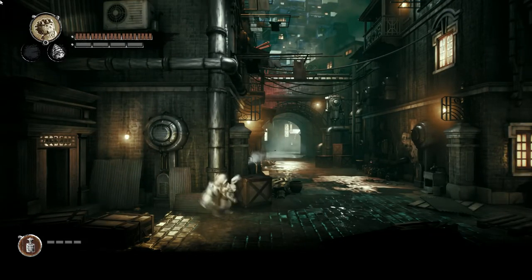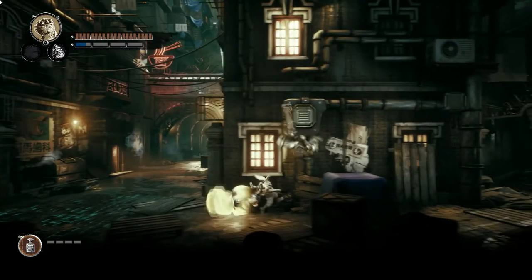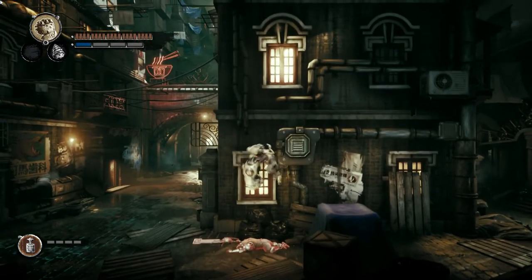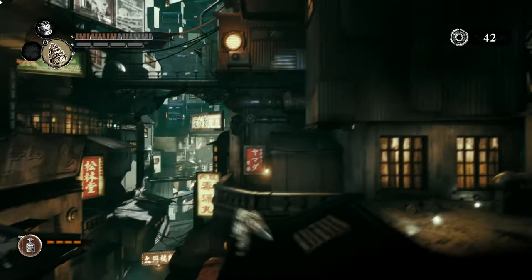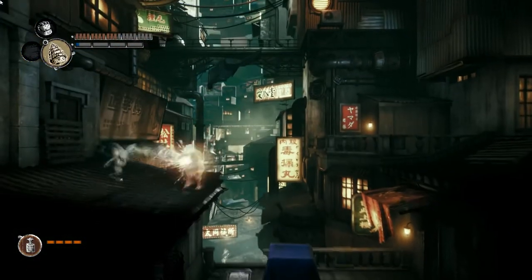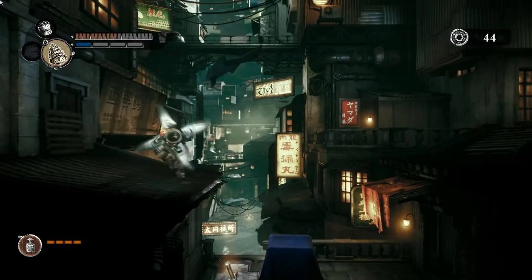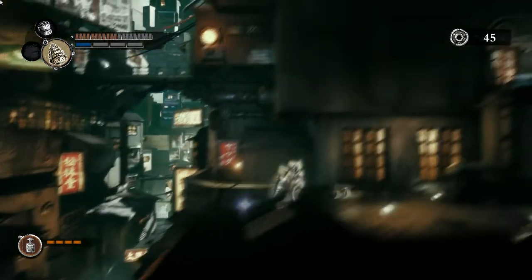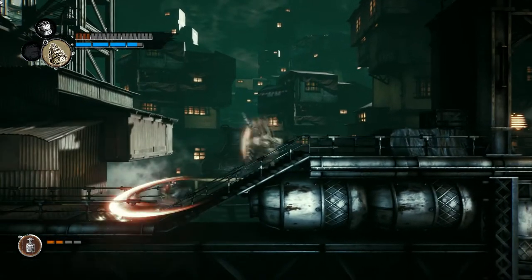Fist Forged in Shadow Torch is a 3D Metroidvania action platformer. You play as a rabbit with mechanical enhancements which allow you to switch between weapons and string together different combos in order to defeat your enemies. I'm Eric, a game designer, and today I want to review the game design of Fist — discussing the world design, level design, and taking a closer look at the combat system.